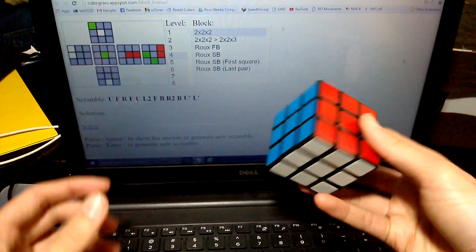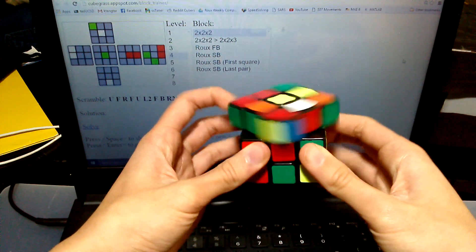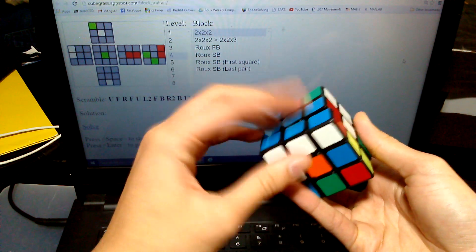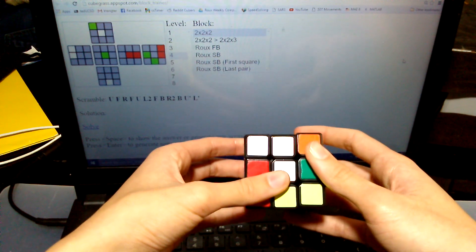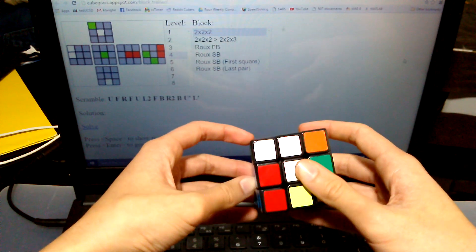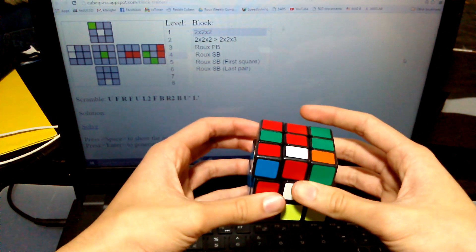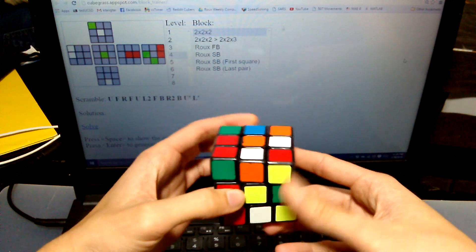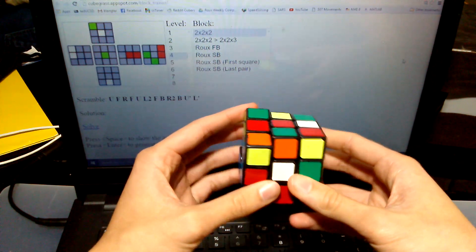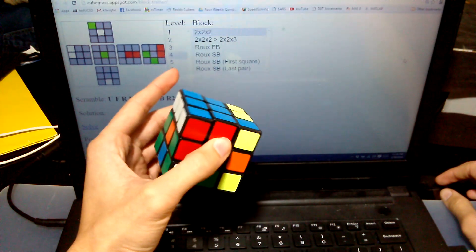So let's talk about color neutrality. Say we only had a fixed block — the only block that we can do is this one block. The average move count for an optimal solver would be 6.7 in HTM. When I first learned it was 6.7, I couldn't believe it because that seemed way too low, but hopefully as you improve your first block you can see that 6.7 is not too crazy.